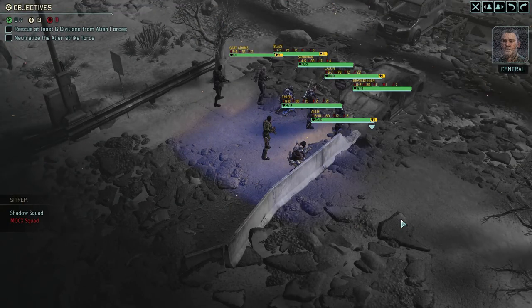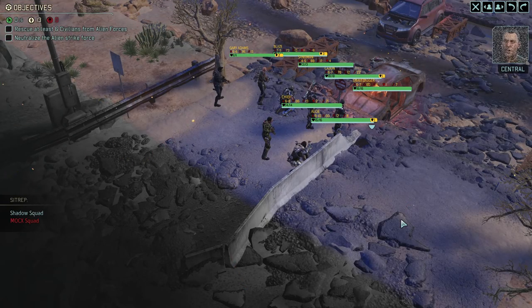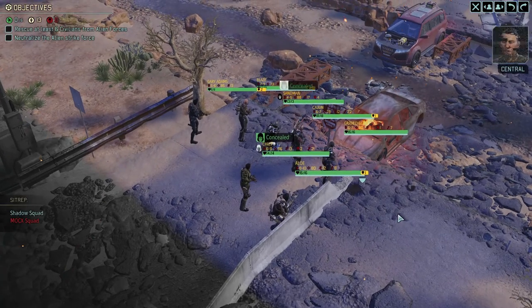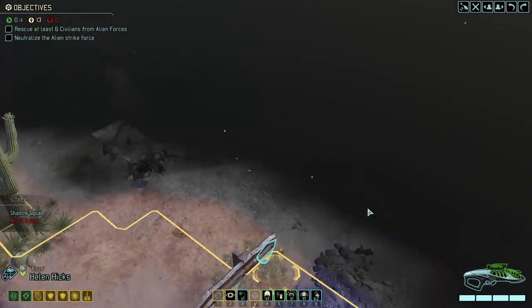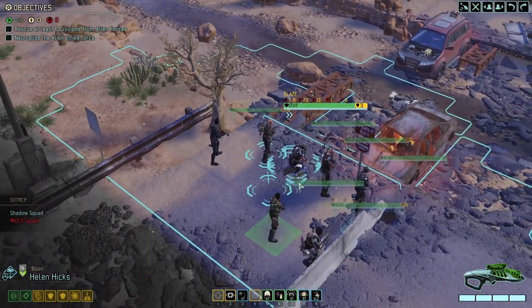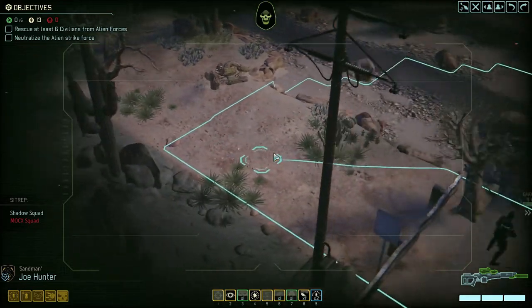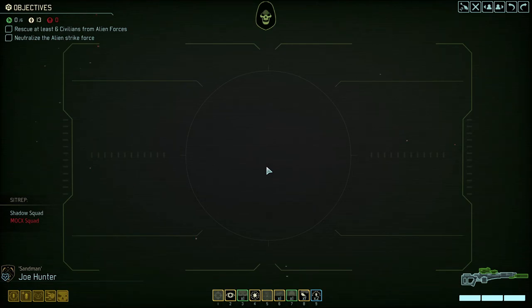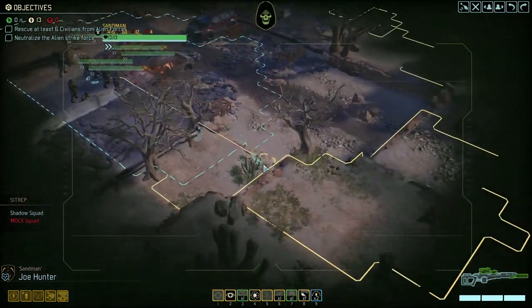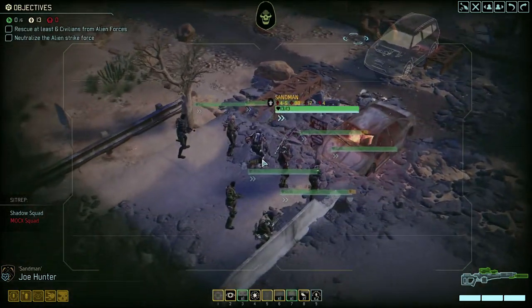Hostile forces are attacking the outpost — eliminate all enemy units and protect those civilians. Advent came in hot and so did we. You won't have a concealed position for deployment on this one — well, some of us will. All right, they're starting down in this corner so we'll just head up this way and see what we see.